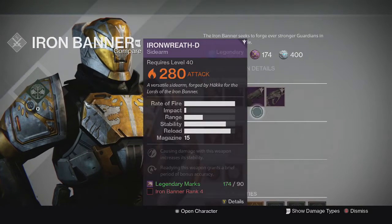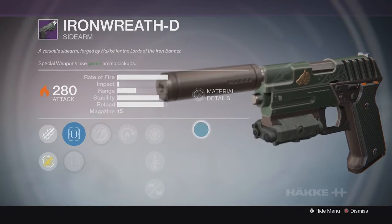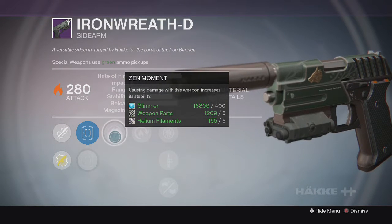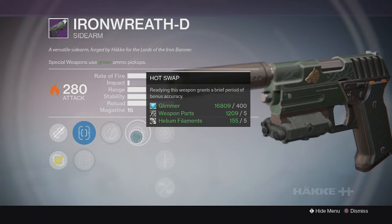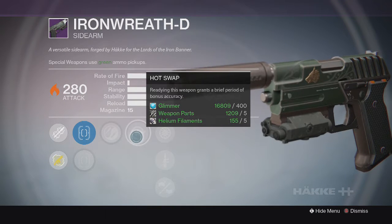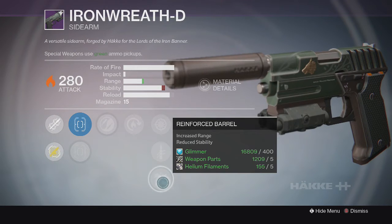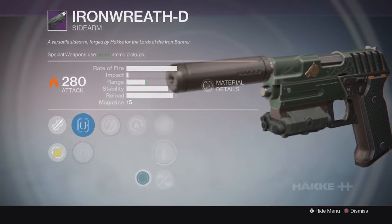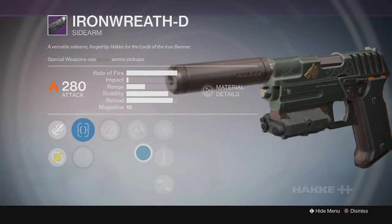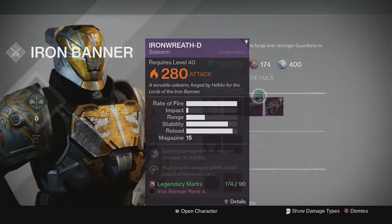He's also selling the sidearm called Iron Wreath D. Pretty good perks on this sidearm — it has Zen Moment on it, which means causing damage with this weapon increases stability. It also has Hot Swap, which grants a brief period of bonus accuracy when readying this weapon — always good because your sidearm is there to help you finish off kills that you damaged your enemy with using your primary weapon. It also has Down the Middle, Snapshot, Quick Draw, and a Reinforced Barrel for more range and reduced stability. I like Quick Draw and Reinforced Barrel as pretty viable choices.